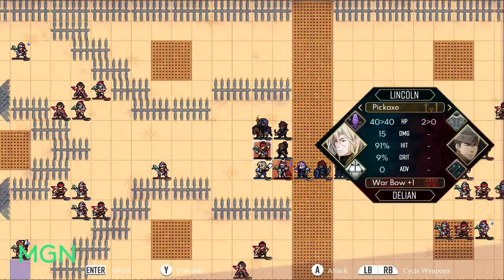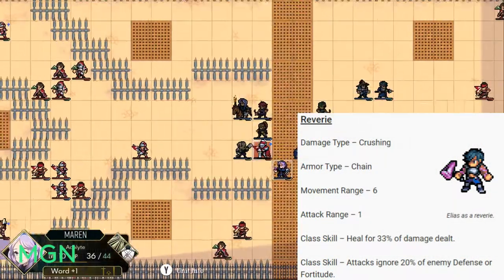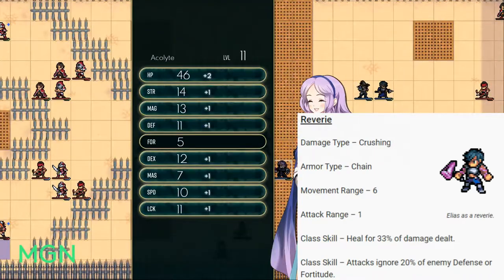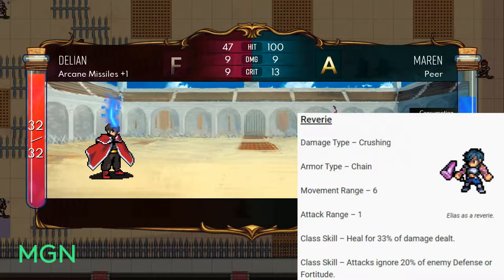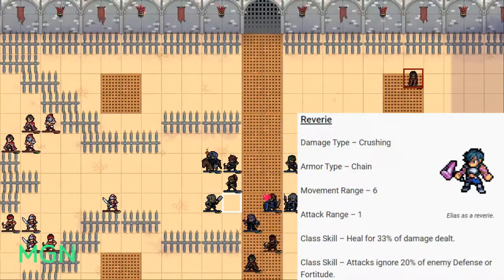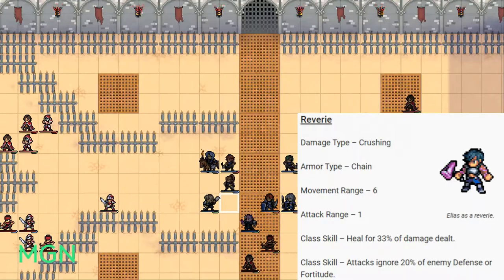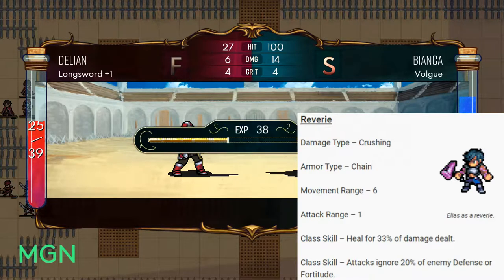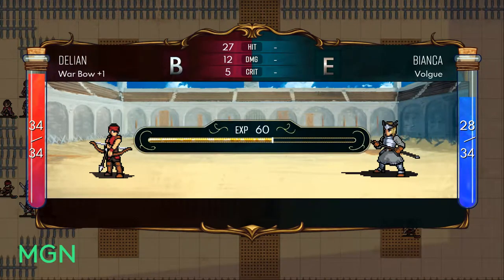The last option is Reverie. Their damage type is Crushing, armor type is chain, and movement range is up to 6. They don't get an increased attack range — it's still 1, so you don't get to attack from range for a while. Their first class skill is to heal for 33% of damage dealt, which is ridiculous — all the lifesteal class skills are really disgustingly good in Dark Deity, and this one is no exception. The second class skill is that attacks ignore 20% of the enemy's defense or fortitude.